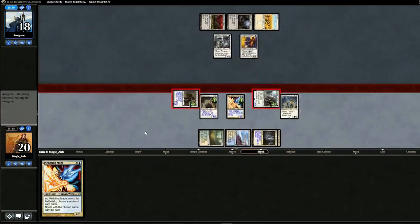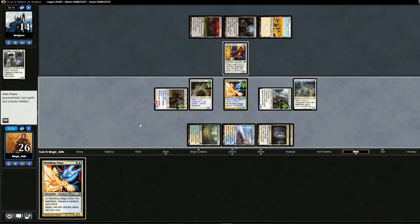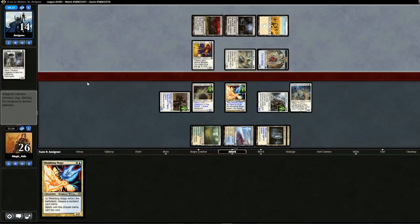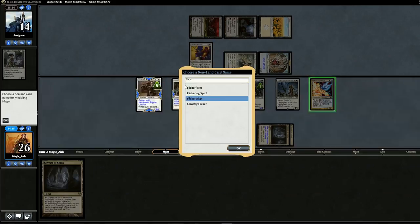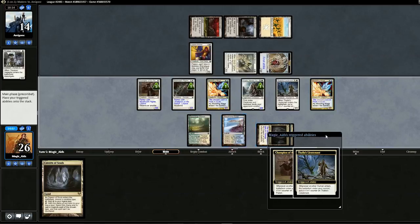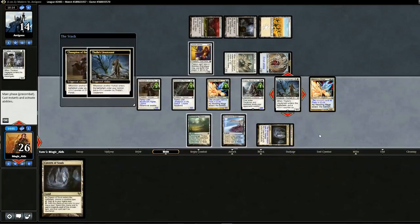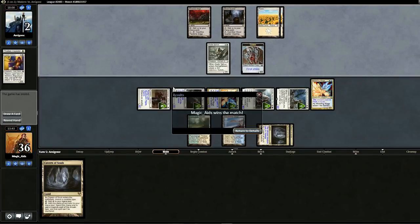We hold back with the Mage because we don't want them dropping Path. They probably have Path, and without it they really have no other removal. Blade Splicer comes out but both tokens come in tapped. Cavern of Souls hits. We drop the Meddling Mage — best thing to name is probably Flickerwisp, but they don't have enough lands. Maybe Restoration Angel might be safer. They can't really do anything next turn that would hurt us. Just to be extra safe, we'll name Path to Exile twice in case they find a way to exile it for a turn. Swing in with everyone — opponent chump blocks, goes to two. And there's the win.